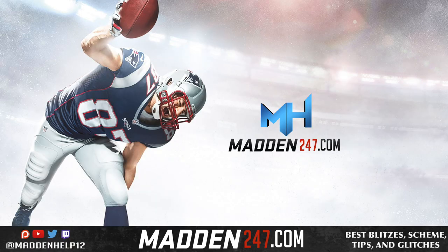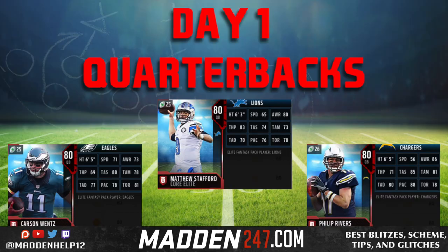What's up guys, we are here today to show you the three best quarterbacks to get out of your free packs. The three best quarterbacks I believe are Carson Wentz, Matthew Stafford, and Phillip Rivers. The way you get these cards is when you first pick your favorite team — you can pick any of the 32 teams and you'll get certain players. These are the three I recommend: the Eagles, Lions, or Chargers.